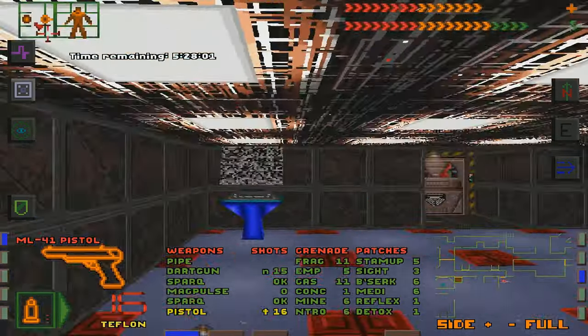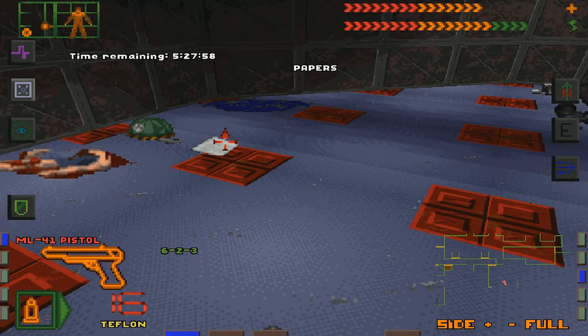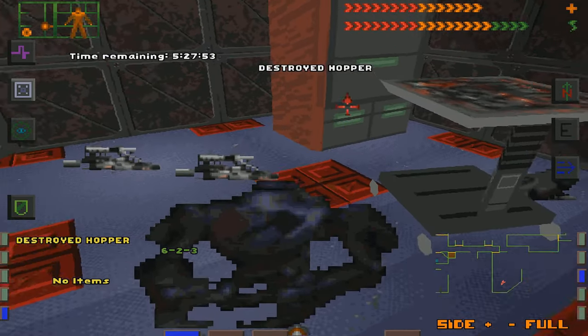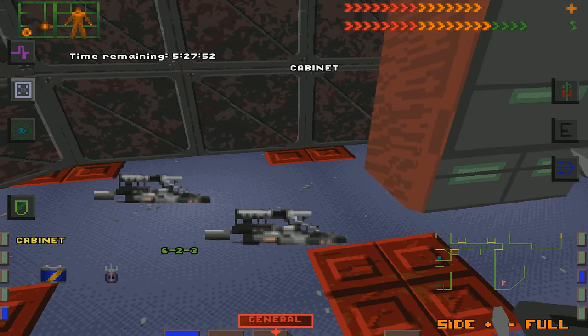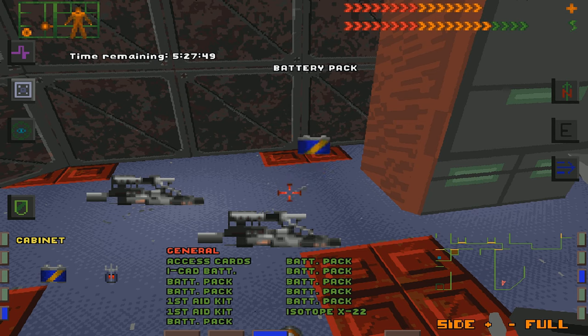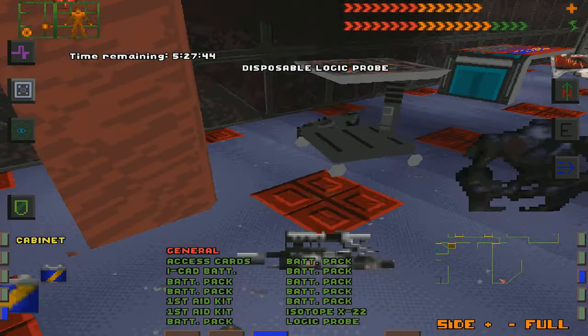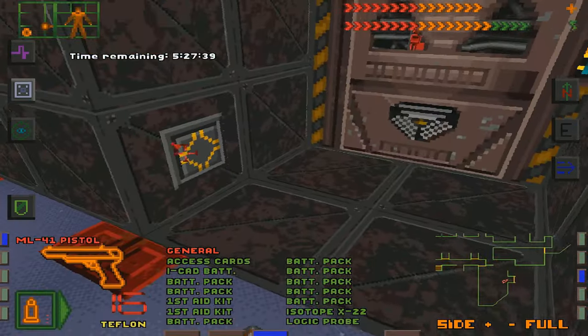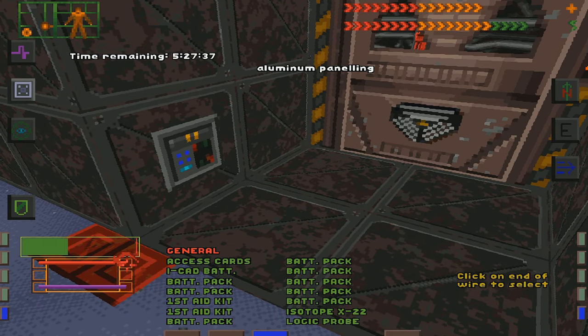Hoppers are bad, but not that hopper because it's dead. 6-2-3 — I have a feeling I'm going to need that in the near future. What do we have here? Cabinet. Logic Probe! Need the Logic Probe — I need to have at least three of them. I think I said four in my last video, but I need at least three to do the bridge properly, and at least four to do the game correctly.